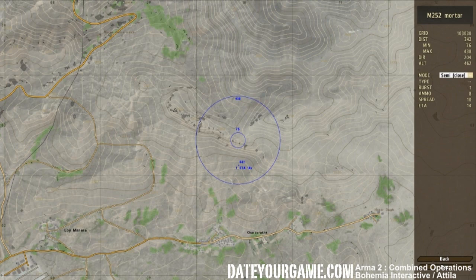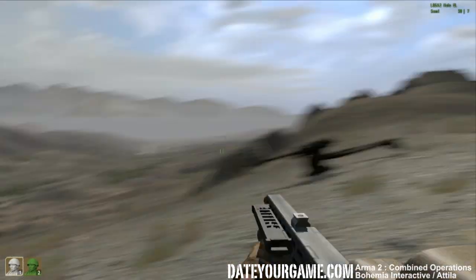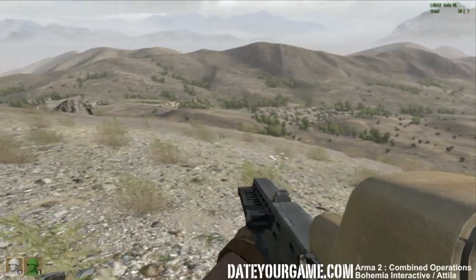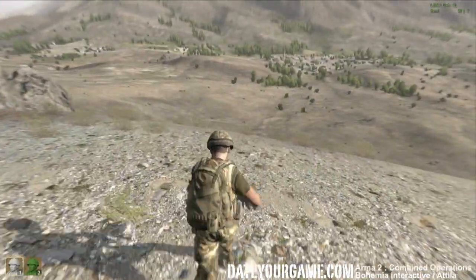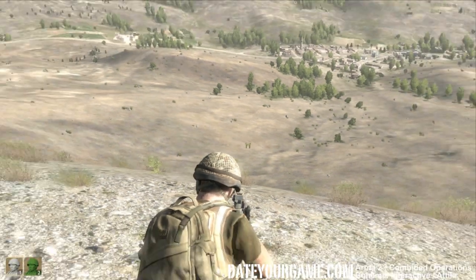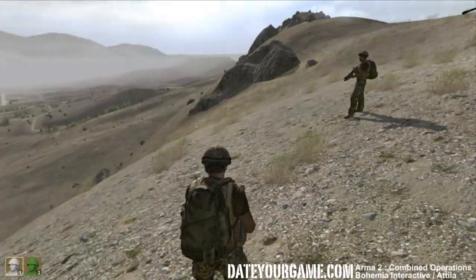Let's shoot right there. There you go — now you have a shell on the way. Let's get out just to see the result. Normally it should end up somewhere there. There you go — that's one shell of a mortar, but that was at close range.